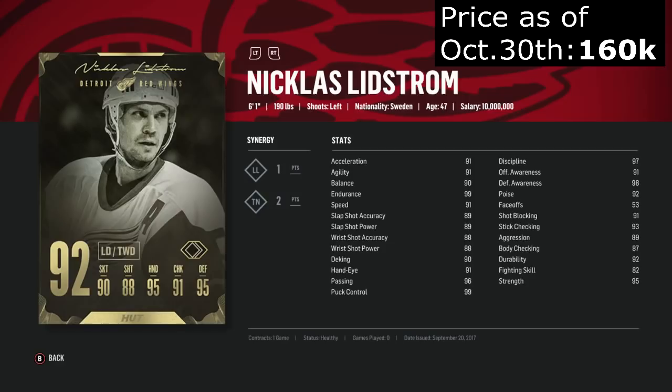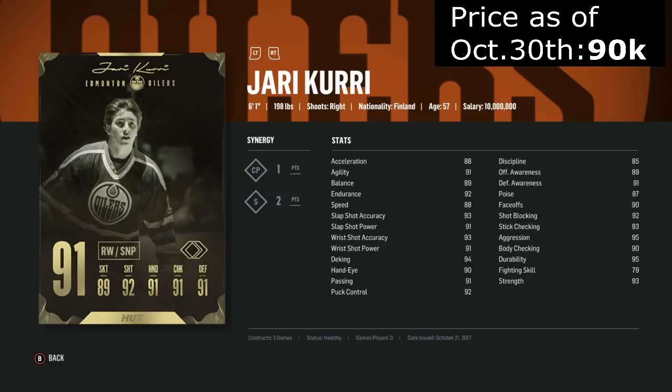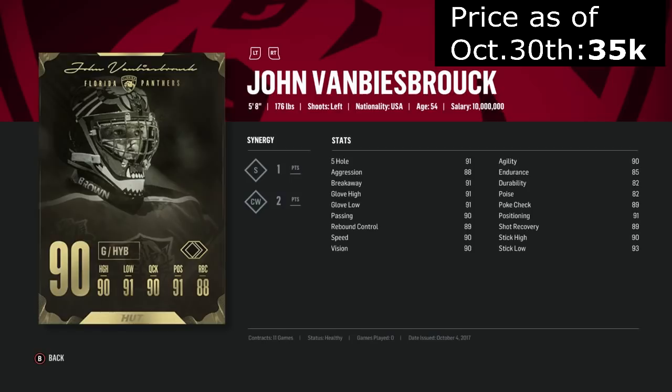Curry is an interesting one because his Flashback came out recently and it's better than his Legend card, setting the price down from about 150k to 90k. This card is only better as a center with his faceoff stat and some defensive stats. On its own it's a little slow but still has a great shot, amazing deking, and pretty good defensively. His synergies help with skating and shooting. Van Biesbroek — another goalie. Can't judge him by his stats, except that he's definitely one of the smallest goalies in the game. In the past, usually the bigger the goalie the better they were, which is why I would avoid him.